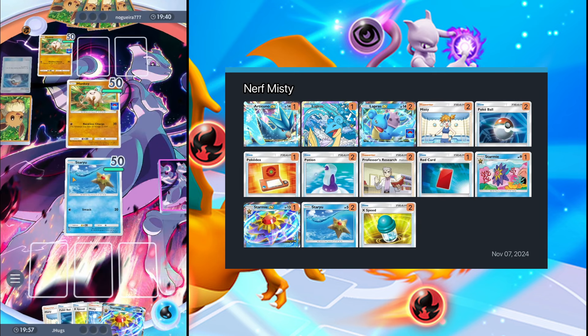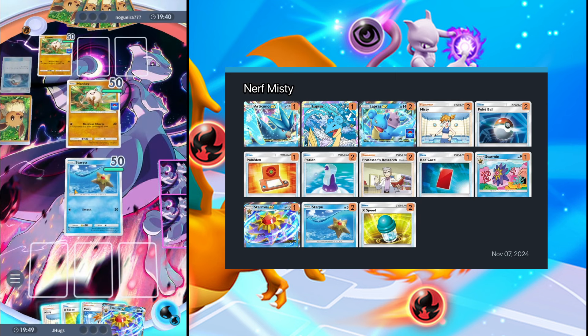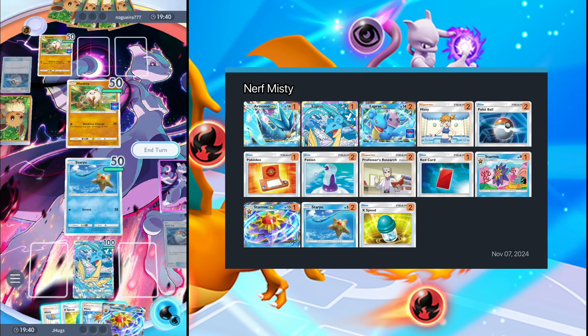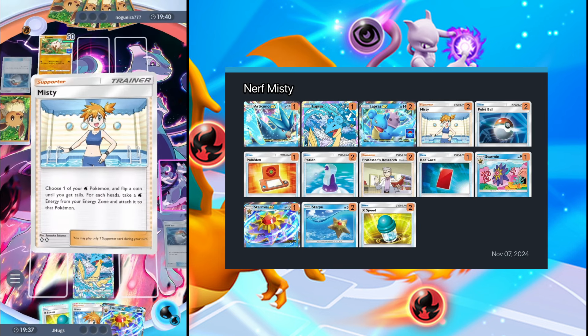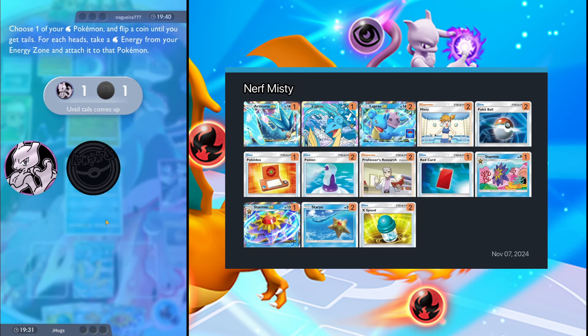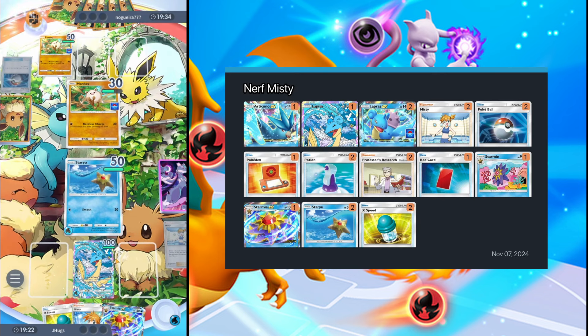We drew Starmie EX right off the bat — let's go! We'll use a Pokéball to grab Lapras, then Misty onto the Lapras. One energy — okay, that's not bad. We'll take one energy on Lapras, attach one energy to Staryu, and attack for 20. We can evolve into Starmie EX next turn. Opponent has double Mankey.